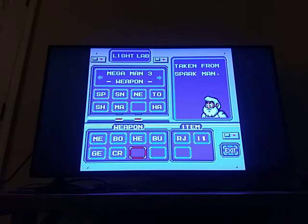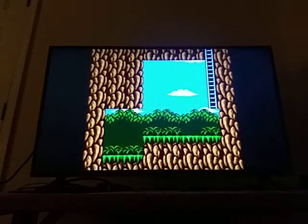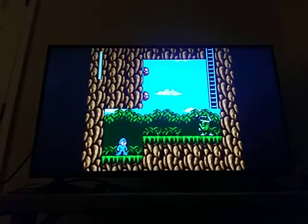We'll probably use the Spark Shock, and the Shadow Blade would be the two better things to use. For another item, let's take the Rush Coil. So after you've picked what you want for the stage, it takes you right to the stage, and we're going to save as soon as we get here.